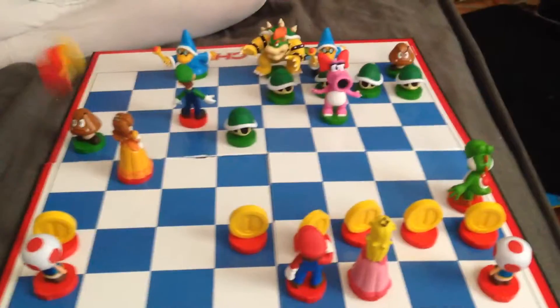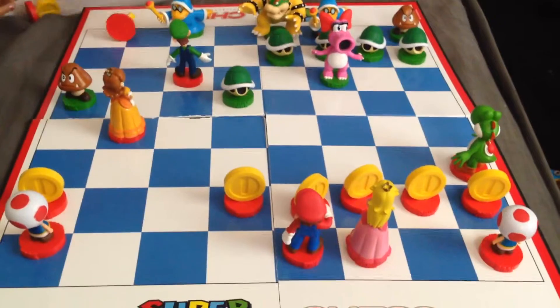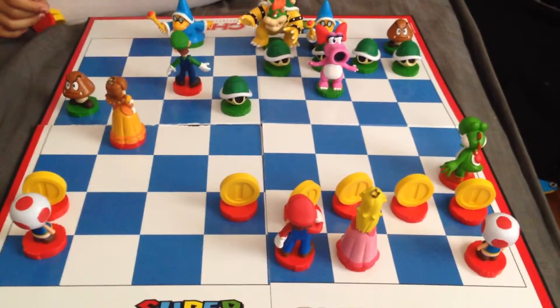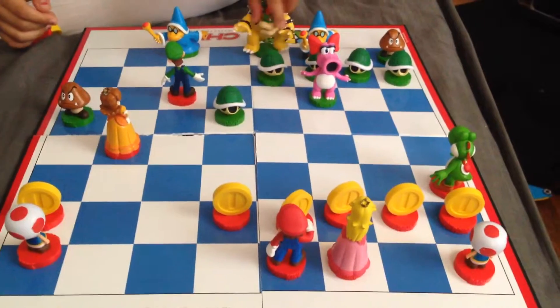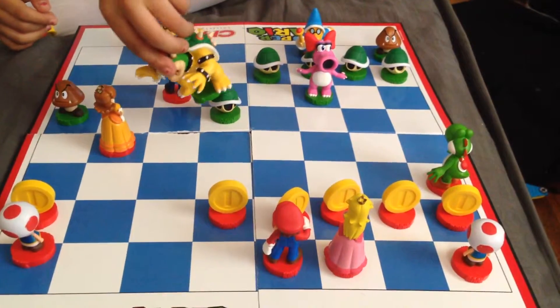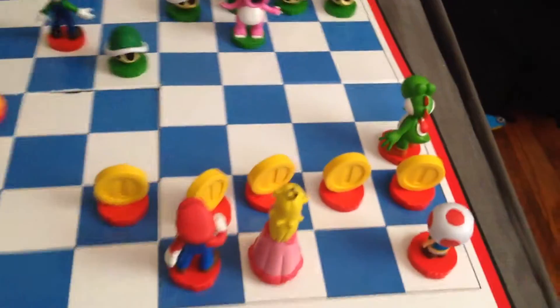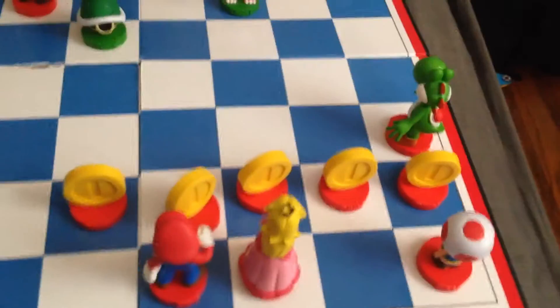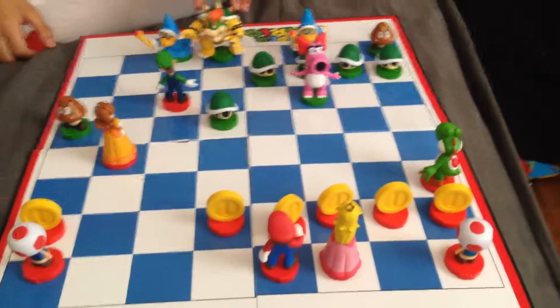Check. Now you have to free your king. You have to move your king somewhere where I can't attack it. That is not how the king works. You can only move it one space in any direction. You're still in check. The only way you can move it is here. That's the only move you're allowed to make right now.